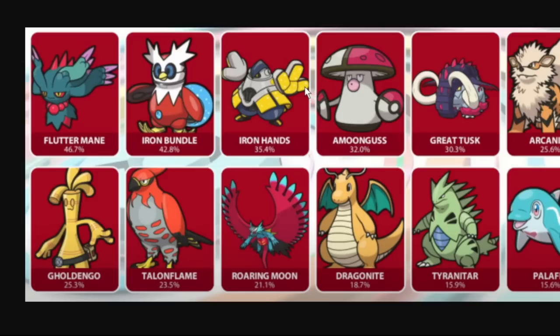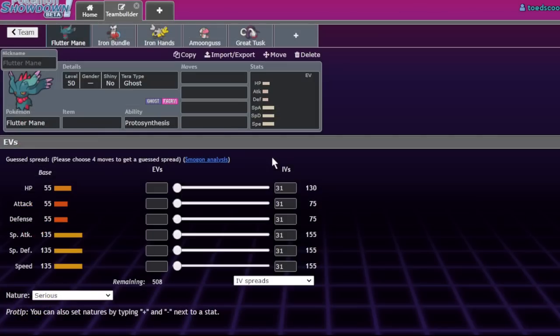We're just going to break down each Pokemon, give our thoughts on why we think they're so high in usage and how they're being used. It's going to be a nice relaxed video, not too in-depth, just an overview of the current state of the metagame. So let's get into it - let's start with Flutter Mane.